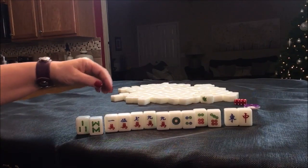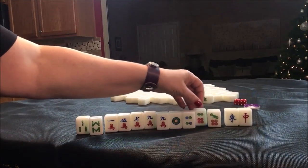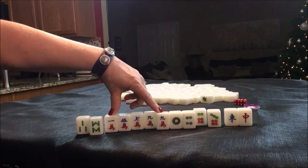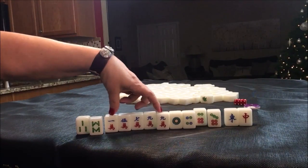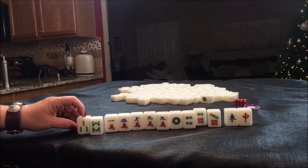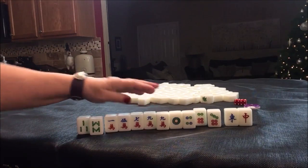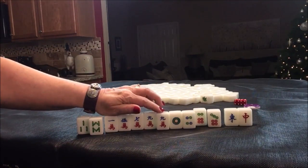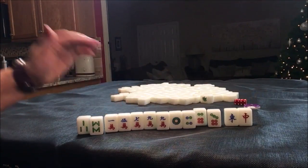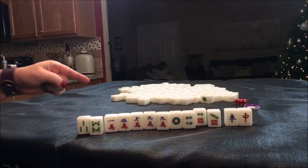So if we were to discard the six dot, maybe keep all the cracks as a fallback for half flush, throw away the six dot and the three bam. If lesser honors and knitted tiles comes in, go with that. If we draw cracks, discard the off-suit tiles and go for half flush concealed. I'm kind of wondering if half flush concealed is a go-to strategy.